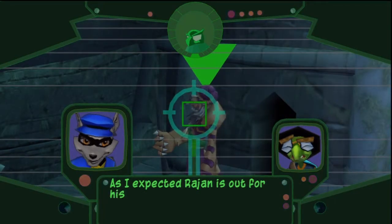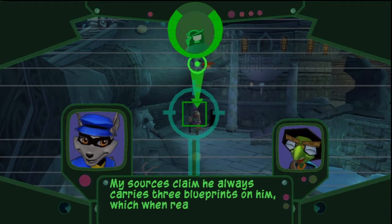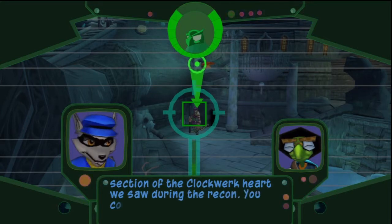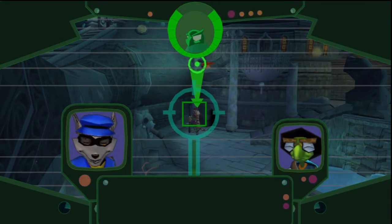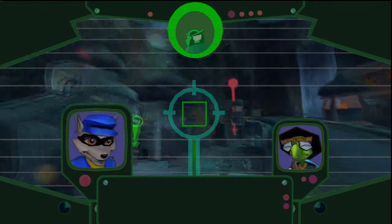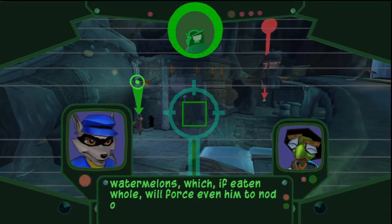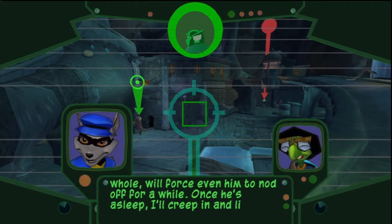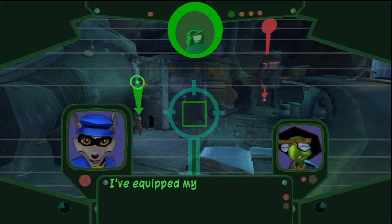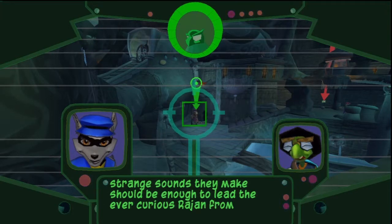As I expected, Rajan is out for his daily tour of the operation. My sources claim he always carries three blueprints on him, which when read together tell you everything about his spice operation. Too bad he doesn't have that section of the clockwork heart we saw during the recon — you could just pump him full of sleep darts and we could all go home. Unfortunately, my sleep darts aren't powerful enough to affect Rajan. Rajan has an insatiable appetite for Indian watermelons, which if eaten whole will force even him to nod off for a while. Once he's asleep, I'll creep in and lift the blueprints. But how do you plan on luring him over to the watermelons? I've equipped my sleep darts with a sonic disrupter — the strange sounds they make should be enough to lead the ever-curious Rajan from place to place.